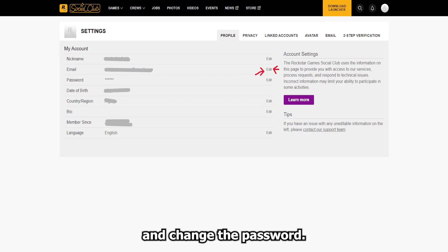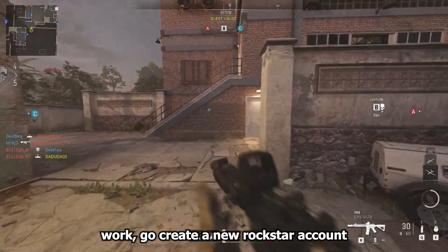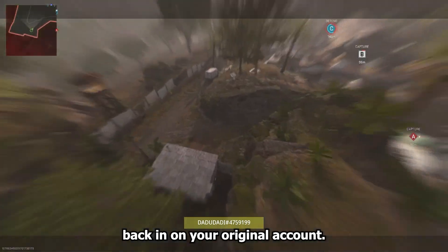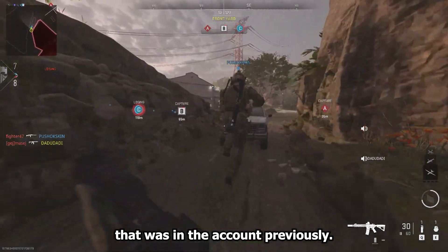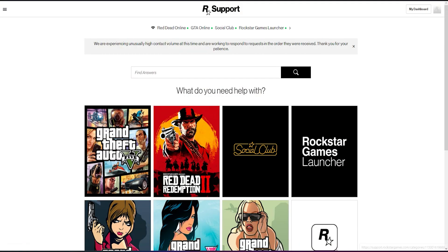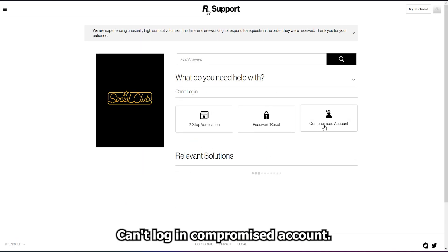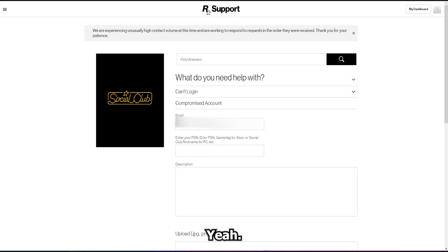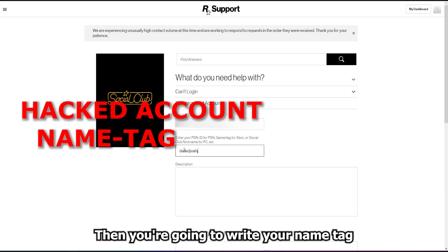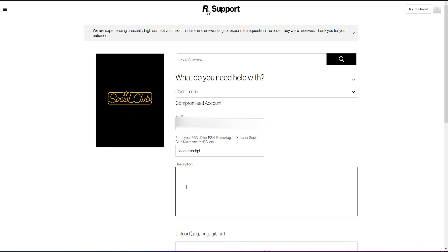Set up two-factor authentication and change the password. Step 7: If that didn't work, go create a new Rockstar account with your main email or a desired email to log back in and set it up on your original account. Just use your main email or the email that was in the account previously — it's not that big of a deal. Open a support ticket. First, go to Social Club, then 'Can't log in,' then 'Compromised account.' You're going to use your primary email that you have logged in, then write your gamertag and describe the problem — say 'I got hacked, my email was replaced.'